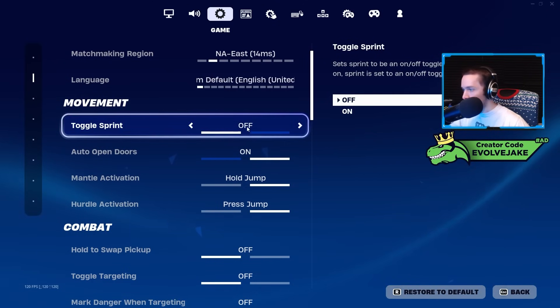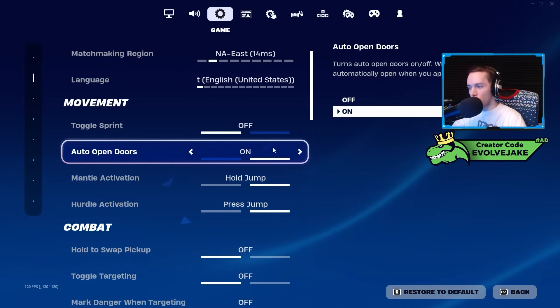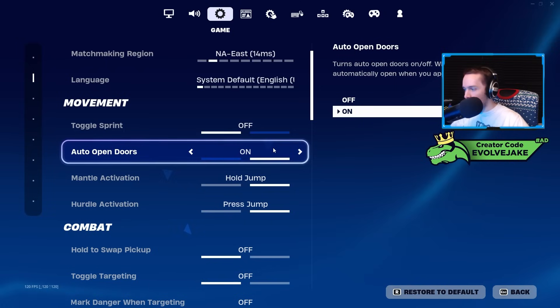You want to play on the server that gives you the lowest ping. Toggle sprint I have off. Auto open doors I have on — I've thought about turning this off because so many times this season I'm reloading and I walk past a door and it cancels my reload. But it's really nice for pushing somebody in a building — you can just sprint-slide toward the door and it'll open.